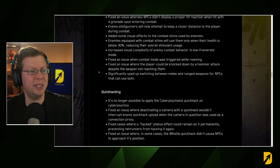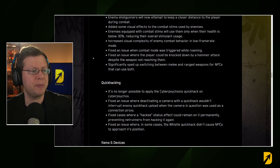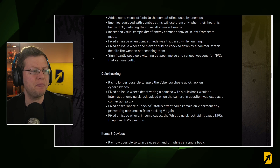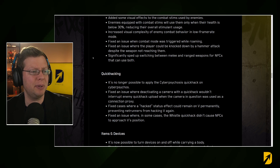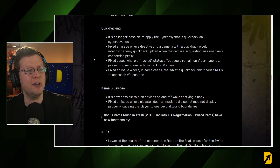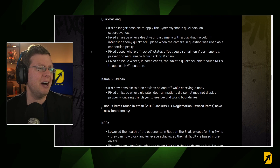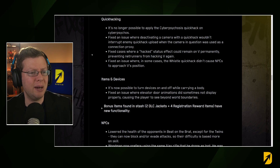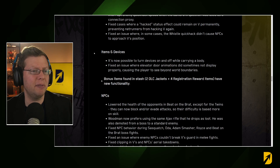Fixed an issue where NPCs didn't display a proper hit reaction when hit with a grenade upon entering combat. Enemy shotgunners will now attempt to keep closer distance to the player. Enemies equipped with combat stims will use them when health is below 30%. Fixed an issue where the player could be knocked down by a hammer attack despite the weapon not reaching them. Switching between melee and ranged weapons for NPCs has been significantly sped up. It is no longer possible to apply the Cyberpsychosis quick hack on Cyberpsycos.